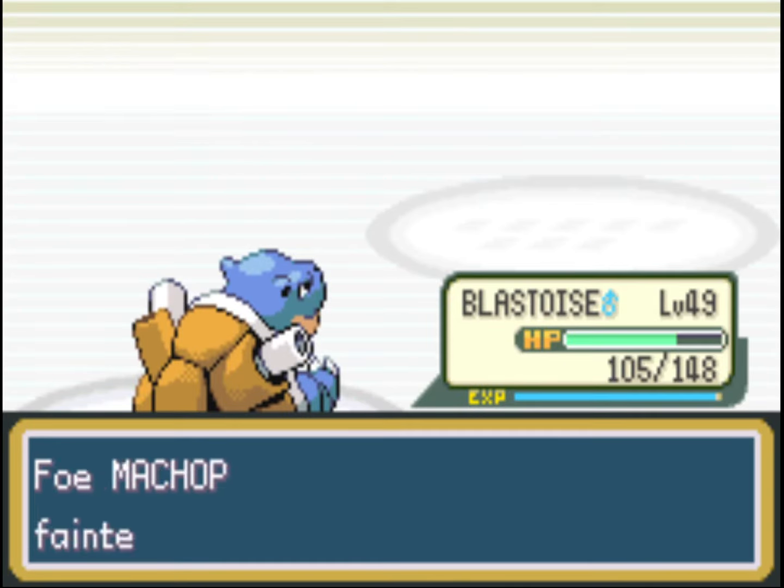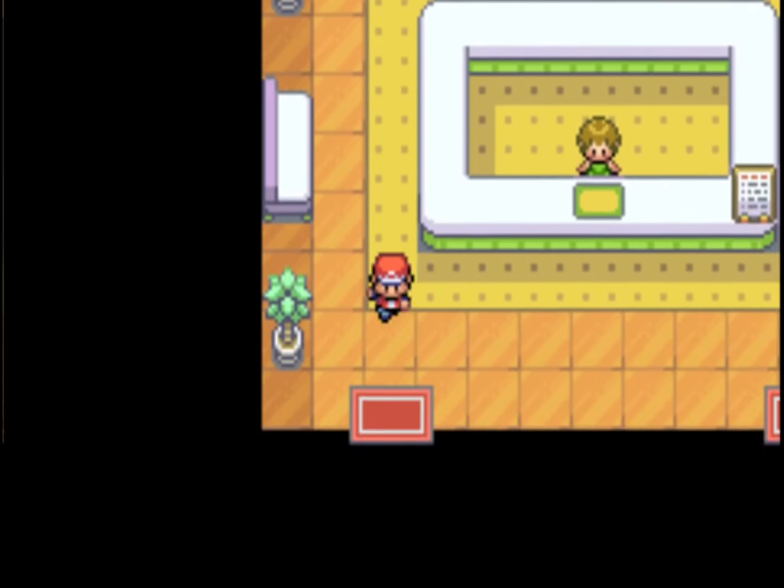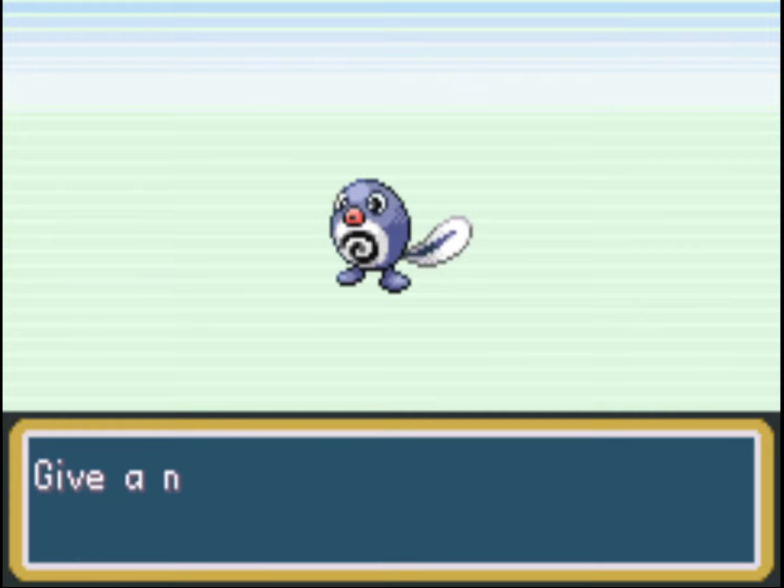I'm flying over to Celadon City first. At the Game Corner you can buy coins — you're supposed to win them on slot machines but it's usually quicker to buy them. What we'll be doing is buying Ice Beam with that. It's really good if your Blastoise knows an Ice type move. I basically had no money left after doing that, so it's a really expensive move to get, but it's worth Blastoise having Ice Beam.